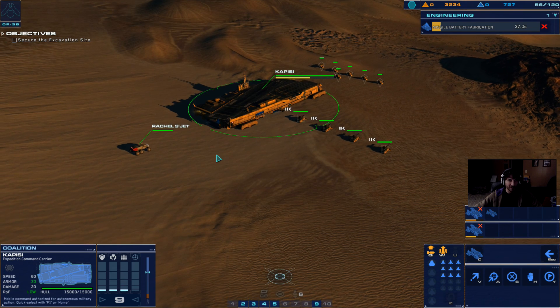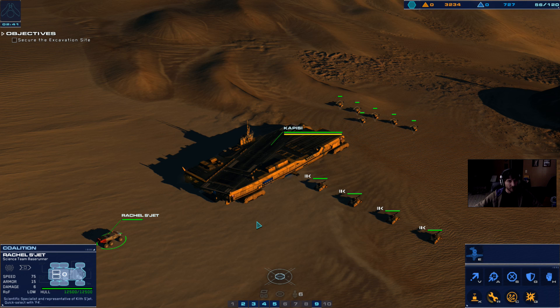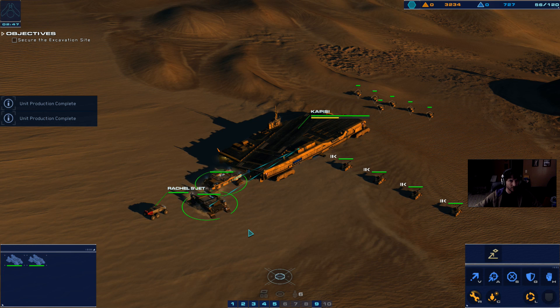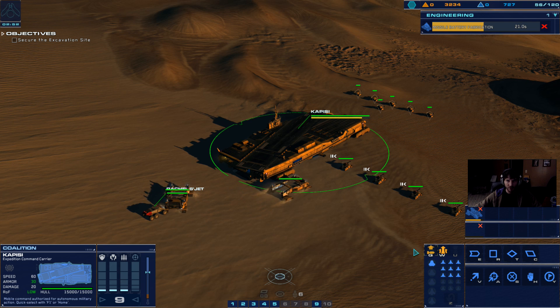Our strategy is working. The Sakala confirms they've drawn away much of the outpost's defenses — we need to work quickly to secure the area. It looks like my army was decimated. Support cruiser now operational. One more, one more.